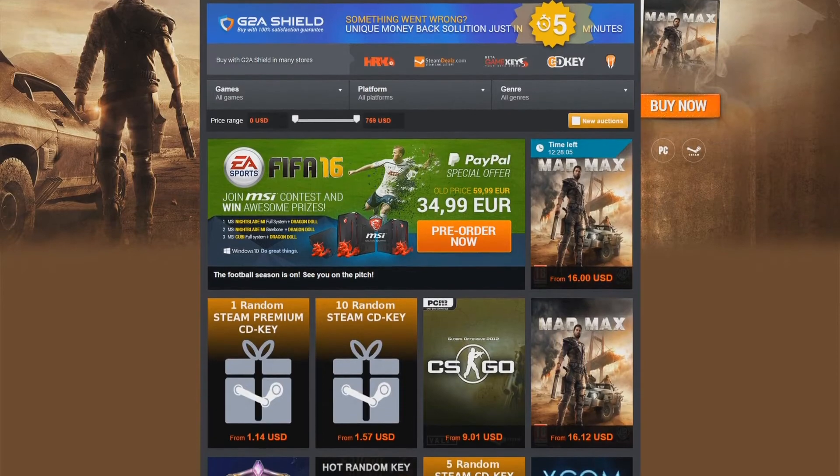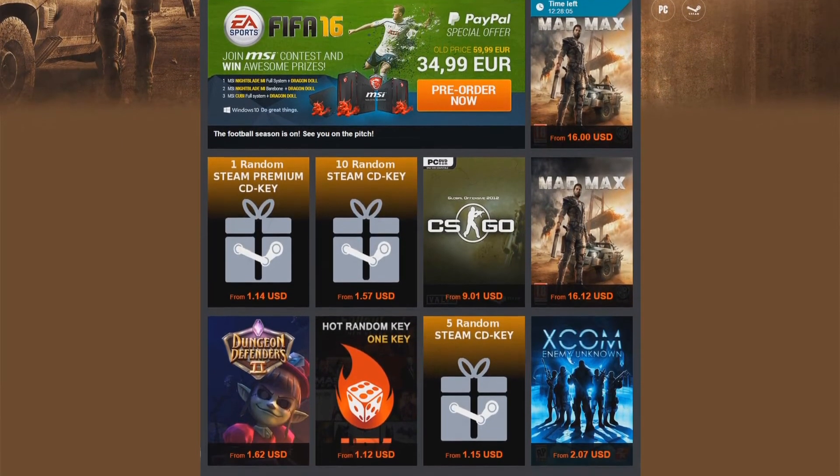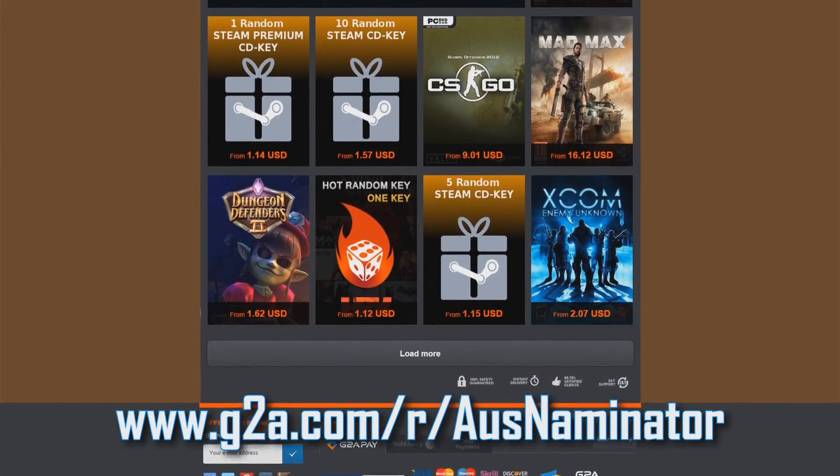If you guys are looking for fantastic deals on Steam and Origin keys as well as Xbox Live, PSN codes and many more, check out the G2A link in the description below or in the cards in the top right hand corner.